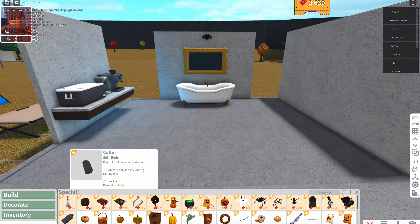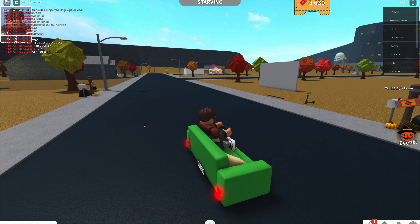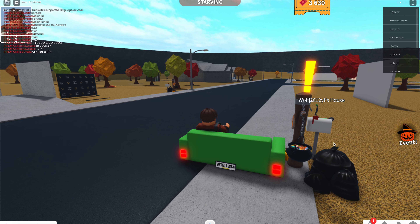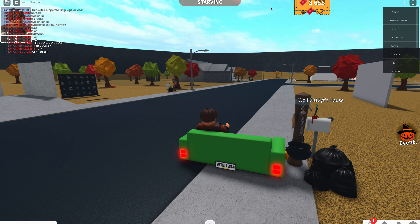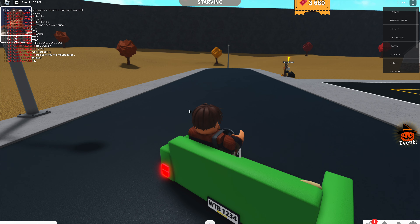The first thing I want to show you guys is the new trick-or-treating feature. Every five minutes you can go up to people's mailboxes, click claim, and you can see up at the top corner there is a little ticket icon. These are tickets you can spend to buy certain things, like that new Halloween car I showed you earlier. As you guys can see I'm claiming these tickets and my count is going up — right now I have 3,000 tickets.